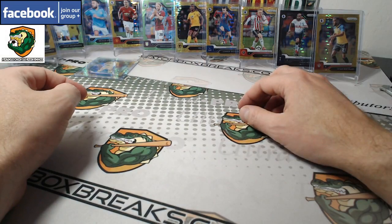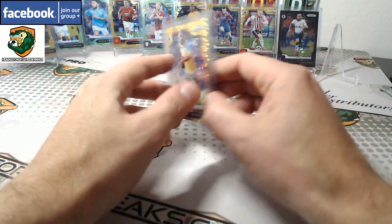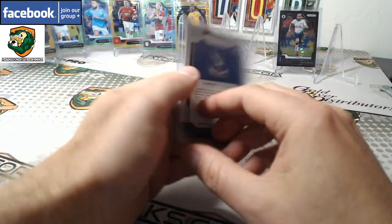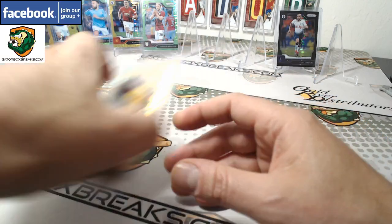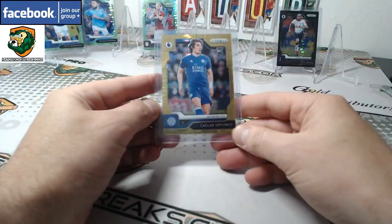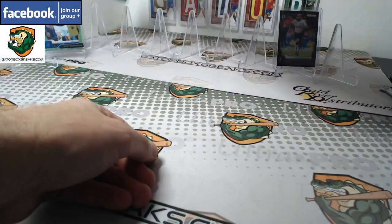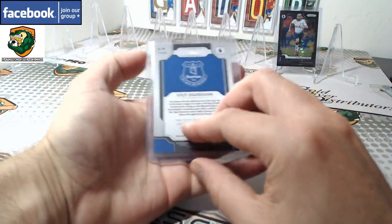And we had a bunch of short prints. Golds, in no particular order — all numbered at 10. Allison 6 of 10, Bertrand 7 of 10, Mark Duffy Rookie Gold 6 of 10, Connor Wickham 8 of 10, Willie Bully Rookie Gold 3 of 10, Alexis Sanchez 3 of 10, Soyuncu Rookie Gold 9 of 10. And three cards numbered to 5: Bjarnson 5 of 5, Nicholas Otamendi 3 of 5, and Gylfi Sigurdsson 2 of 5.